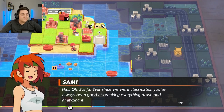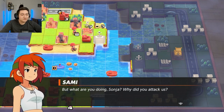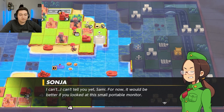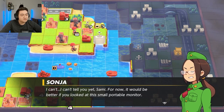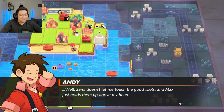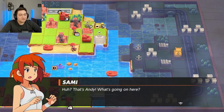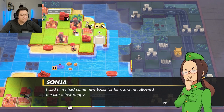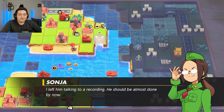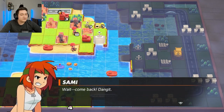'Oh Sanja, ever since we were classmates, you've always been good at breaking everything down and analyzing it. But what are you doing, Sanja? Why did you attack us?' 'I can't tell you yet, Sammy. For now, it would be better if you looked at the small portable monitor.' 'Huh — Andy, of course.' 'Well, Sammy doesn't let me touch the good tools and Max just holds them up above my head.' 'Oh, that's Andy. What's going on here?' 'I told him I had some new tools for him and he followed me like a lost puppy. I tucked him into the recording — he should be almost done by now. I'll see you around.'